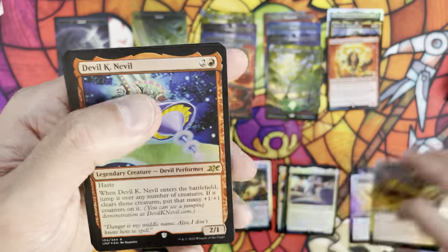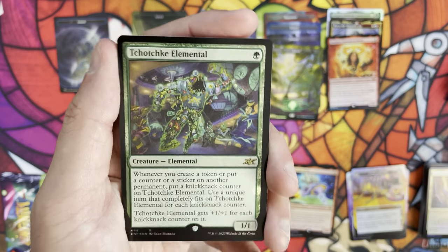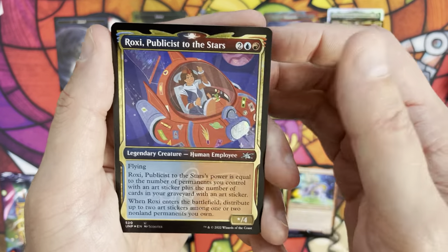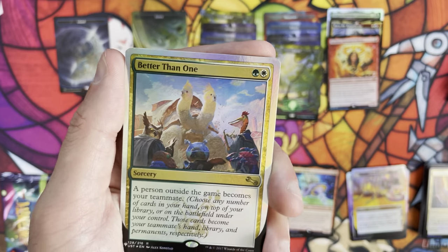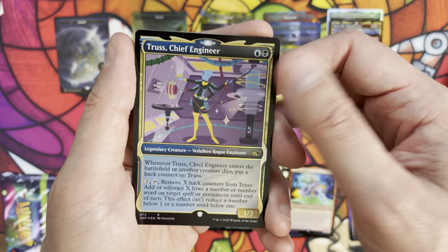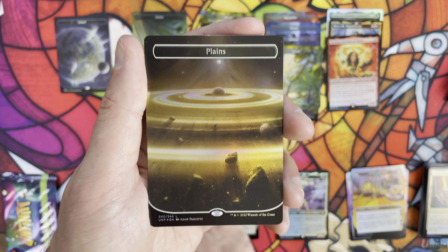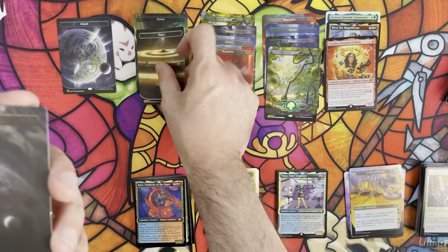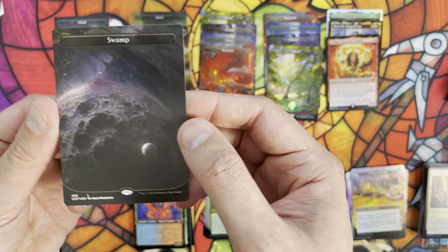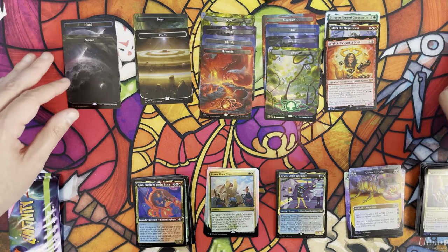Pack six: borderless foil attraction, Devil K. Neville again, Questionable Cuisine, galaxy foil elemental, Roxy Publicist to the Stars also in galaxy foil, Better Than One throwback card, Chief Engineer in regular foil - not galaxy. Then a very cool spacic planes land and a galaxy foil swamp. It's a little more subtle because the card's darker, but that twinkle really does add another dimension - those galaxies look really good.